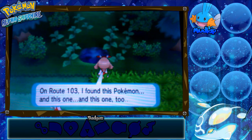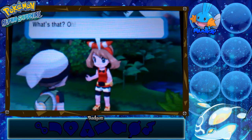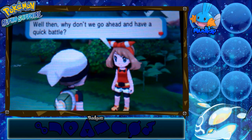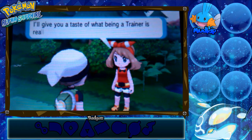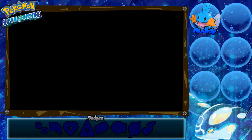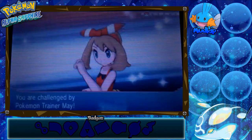That looks like a painting. Anyway, let's look around — oh, that's the pond from the first scene. On route 103 there are various Pokemon the researcher found. Then I run into my rival: 'Hey, my dad gave you a Pokemon as a gift? Well then, why don't we have a quick battle — I'll give you a taste of what being a trainer is really like!' Oh gosh, we're doing this.